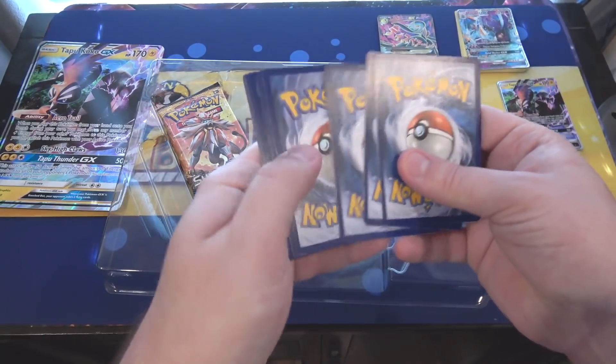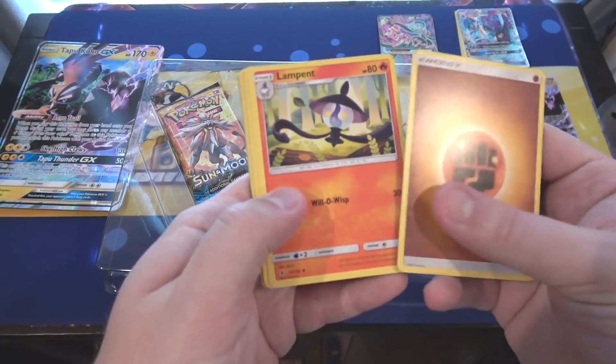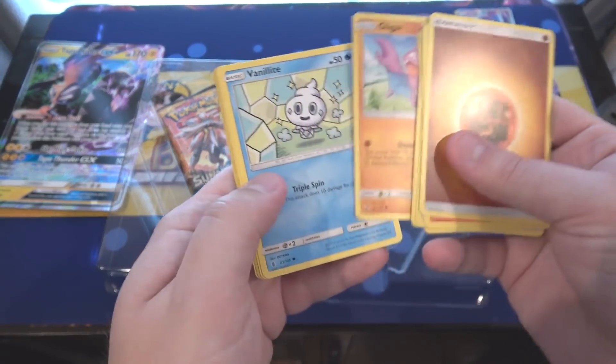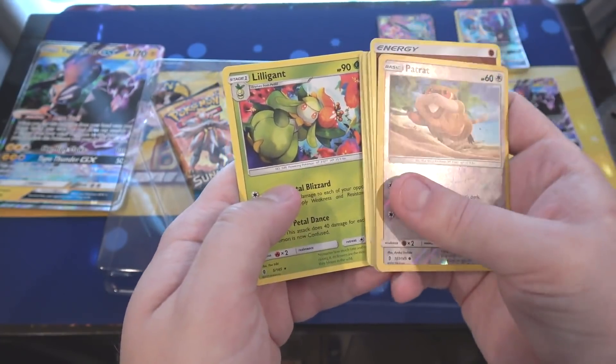Alright, Guardians Rising again — four from the back. Here we go: we have an Energy, Lampent, Beware, then Brooklet Heal. Let's see — Clefairy, Litwick, Gligar, Vanillite, then Mudbray. Afterwards we have Patrat for reverse and a Lilligant.